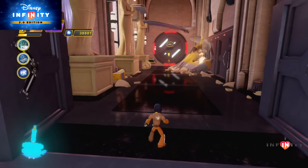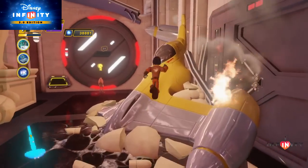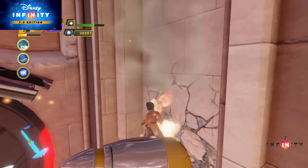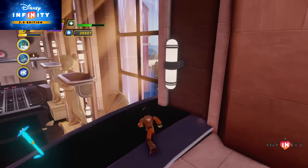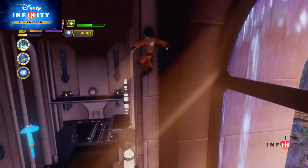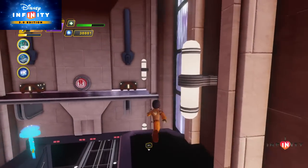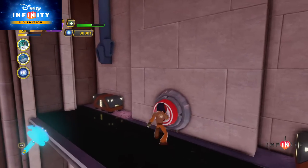After you have landed on Naboo you will encounter everyone's favorite Star Wars sidekick Jar Jar Binks. He will give you a quest and since this is Jar Jar it will go pretty badly and a starfighter will get destroyed, but it will open a door in the process. Use the wreckage of the starfighter to reach a series of platforms. At the end of the platforms is a button. When you push the button it will open a hatch in the base of one of the statues revealing the last holocron.